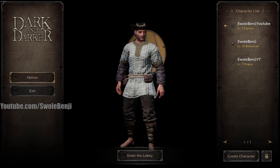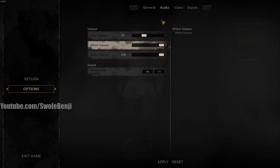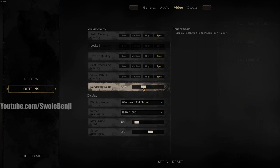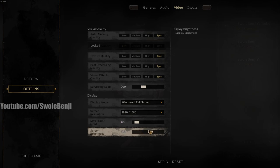But before we do that, let me just talk about settings super quick. Go to options - there are a few things that are very important to have. Audio: you want to make sure to have it up, whatever's comfortable, but you want to be able to hear footsteps, so mess around with audio. On video, have everything as high as your computer can render. Make sure rendering scale is 100 and make sure your frame rate matches your monitor's maximum frame rate.